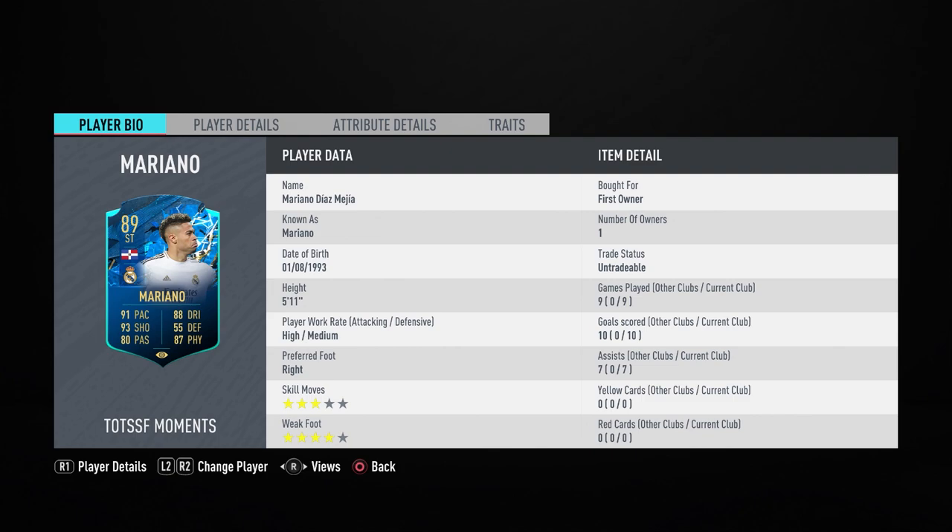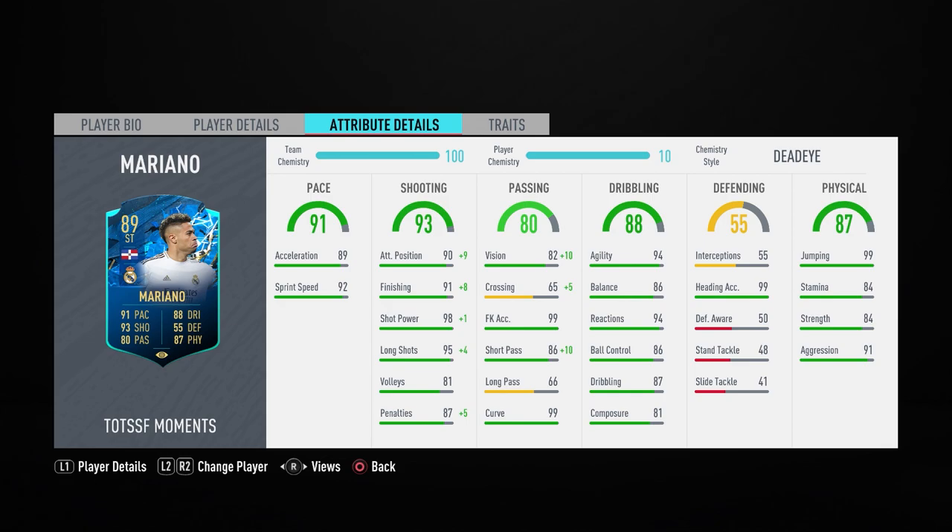Mariano is 5'11", he's got high and medium work rates, and he is right footed with 3-star skill moves and 4-star weak foot. If you can get over the fact that he has 3-star skill moves, this card is actually really decent. In 9 games we scored 10 goals and had 7 assists. I really enjoyed playing with this card — his stats are actually really decent. I have put a Deadeye chemistry style on him.